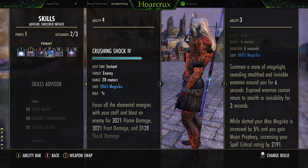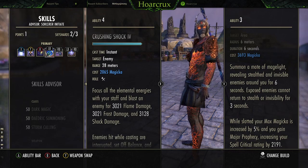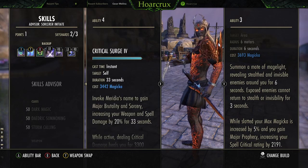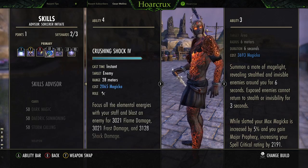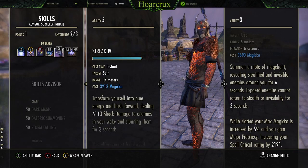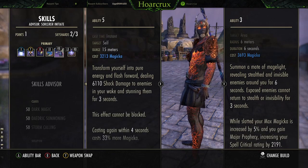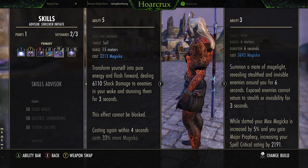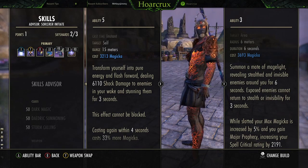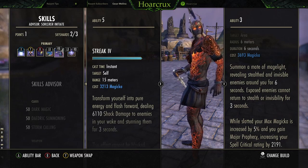Next is Crushing Shock. The reason I'm going with this is because you're pretty much guaranteed a critical strike every time you use it, and that's important because we're using Critical Surge for our heals and sustain. Plus you can apply all three status effects, which is pretty good. Last but not least on the front bar: Streak — best CC in the game. It's very much over-tuned in my opinion, but this is our main CC, our gap closer, our get-out button. It does everything. Not having this on a build is very difficult to play sword and board.